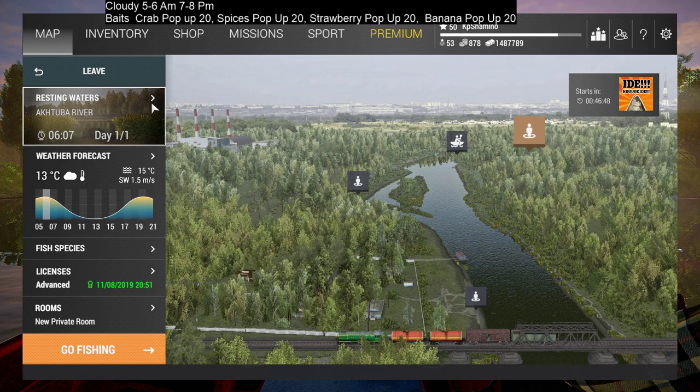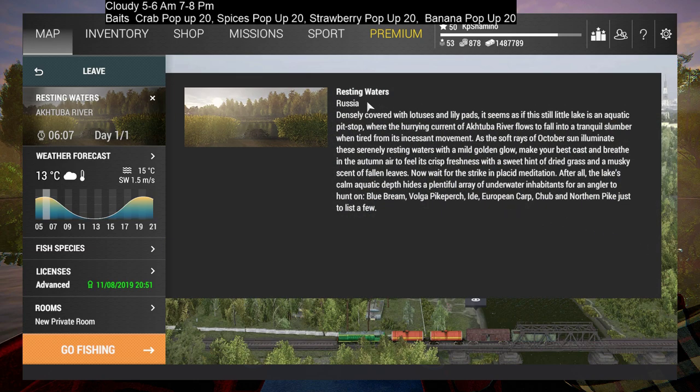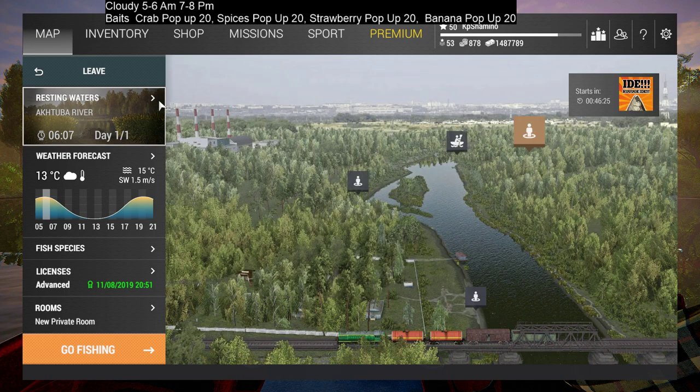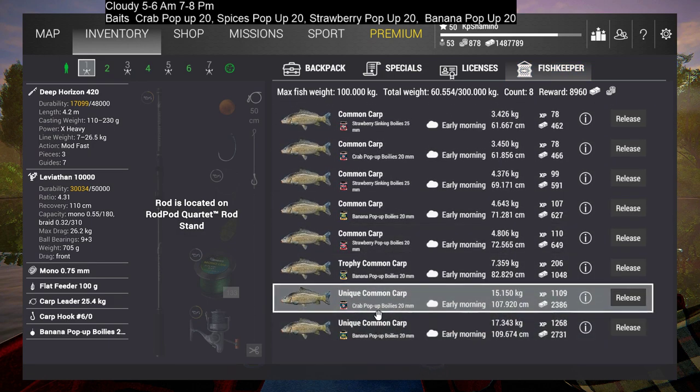Now it was time to move on. I wanted to get the unique common carp in Actuba, but I hear a lot of stories that it's very hard to get. I went to the pack that says you can find European carp because this is the resting waters, and after 30 minutes I already had two unique common carps. It can be that I'm very lucky, but if you look at my net you can see right away two unique common carps — and this is from just one hour of fishing.